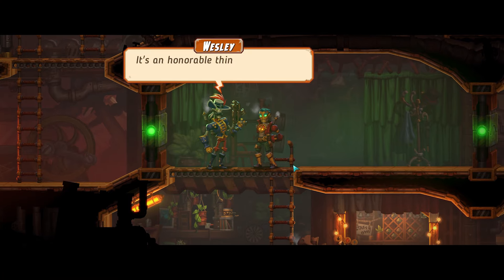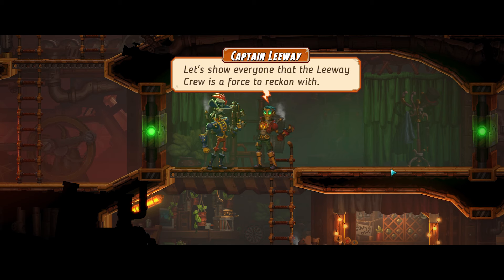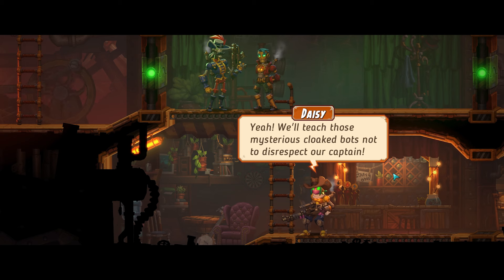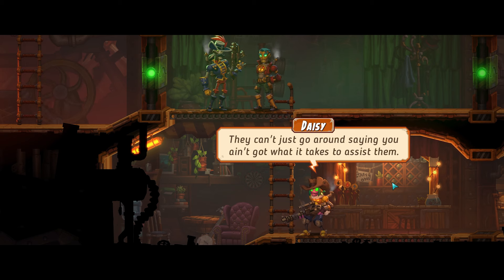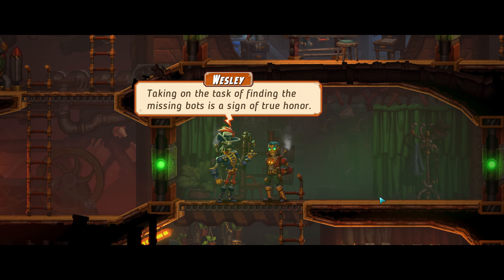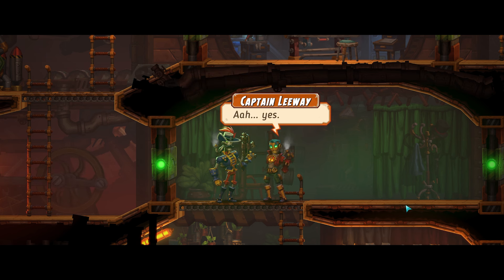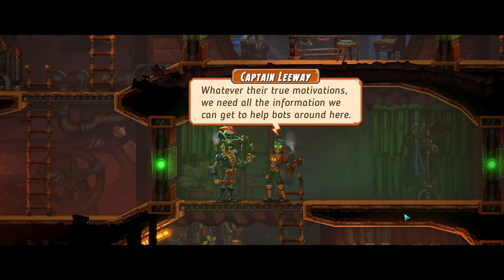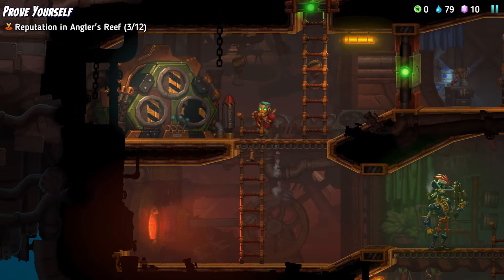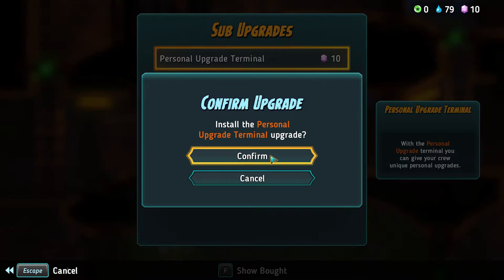Is it an honorable thing for all the barfellow bots here on the reef, Captain? Indeed, old friend — let's show everyone that the Leeway crew is a force to be reckoned with. We'll teach those mysterious cloaked bots not to disrespect our captain. They're a strange pair, Captain — taking on the task of finding the missing bots is a sign of true honor. I do find it strange that they feel the need to hide their countenance. Whatever their true motivations, we need all the information we can get to help bots around here. So let's go and do our upgrade now — we can do the personal upgrade terminal.